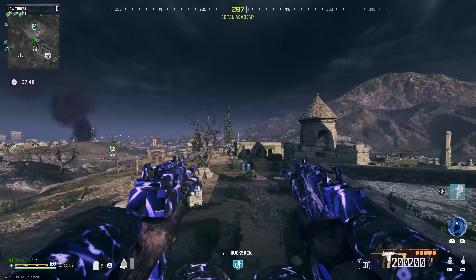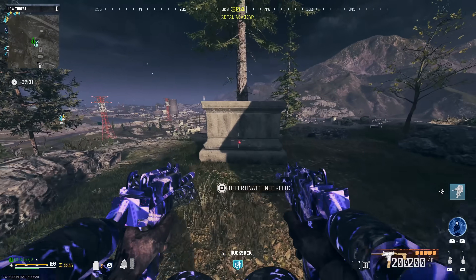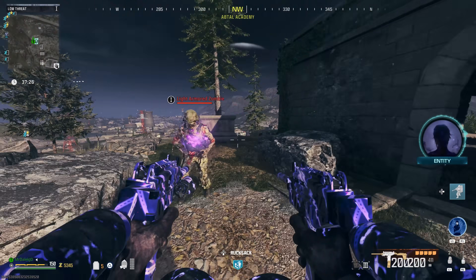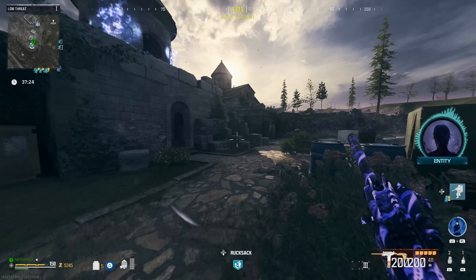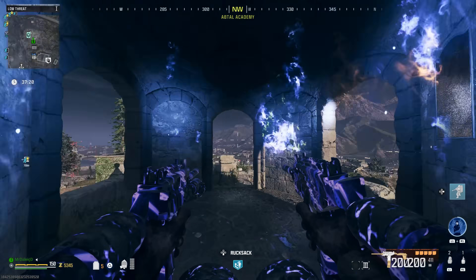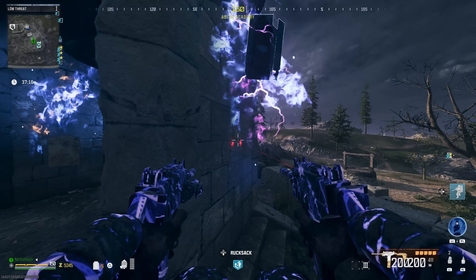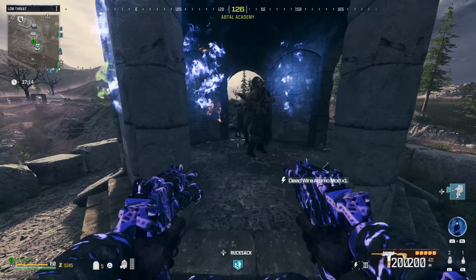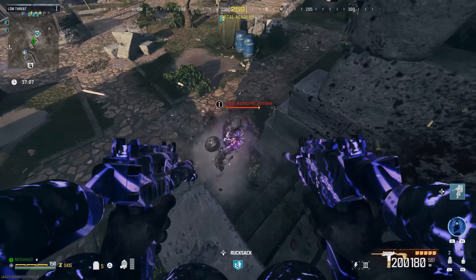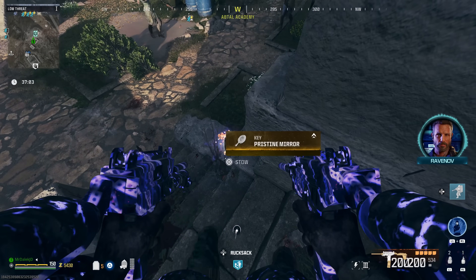To upgrade the mirror, make your way to the graveyard near the old military base. Offer the mirror at this gravestone and it's going to spawn zombies with an elemental effect. This time it's purple, which belongs to dead wire. Run up and look for the corresponding alternate ammo type — dead wire. Acquire that, and now just kill that zombie using that ammo type. It's going to drop the pristine mirror.